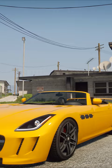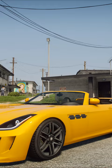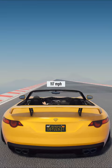2nd place: Benefactor Serrano. The price on the website is $99,000. The maximum speed is 119 mph.